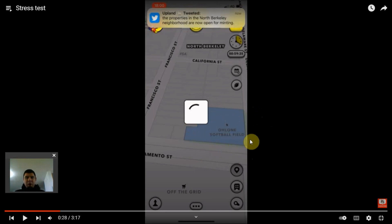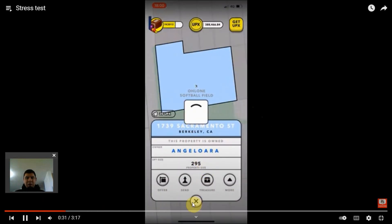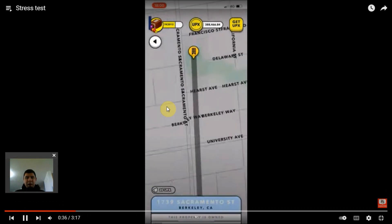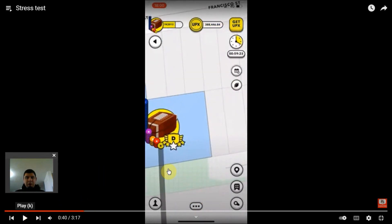This is a neighbourhood that I want to mint, so I have to wait for a property to be minted in order to get there. Now that a property has been minted, I am going to send myself here. You can see how long this is going to take, and by the time I am able to get here and click on another property, this guy has probably already minted another 3 or 4 properties in this area.